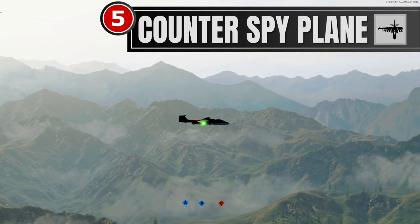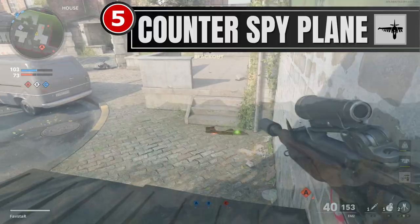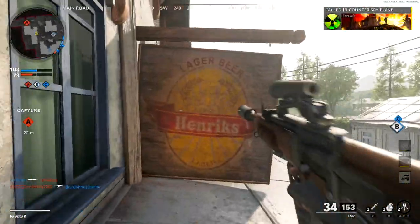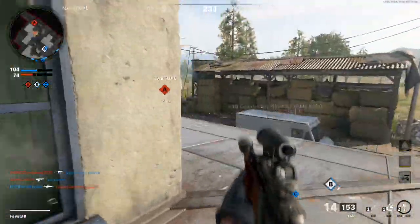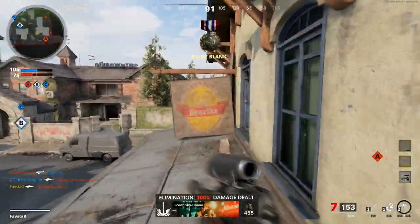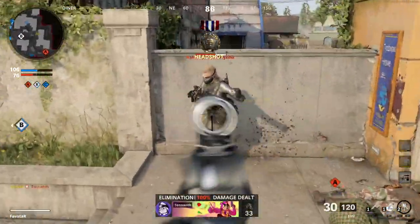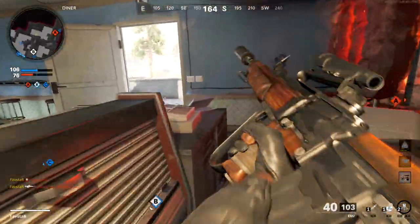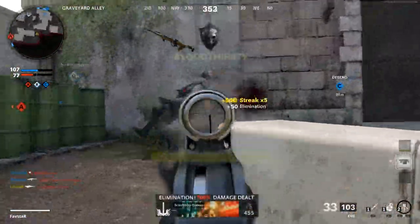At number 5, I've chosen the Counter Spy Plane. In my opinion, this is one of the most underrated scorestreaks and is one of the most annoying streaks when used against you. With the minimap being so important as it relates to in-game awareness, scrambling the enemy's minimap gives your entire team a huge advantage. Even though the Counter Spy Plane is fully countered by the Spycraft perk and is fairly easy to shoot down, it still easily makes it into my top 5.